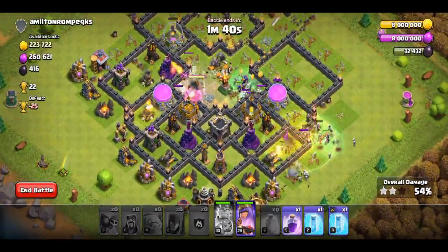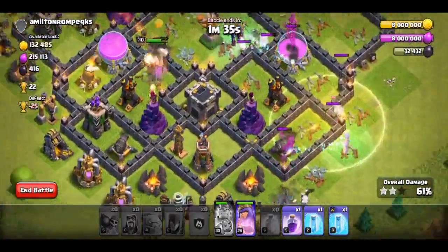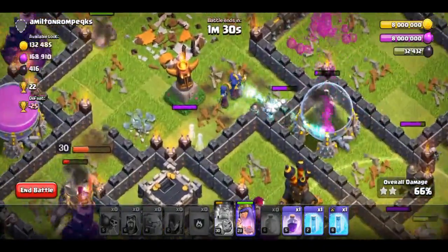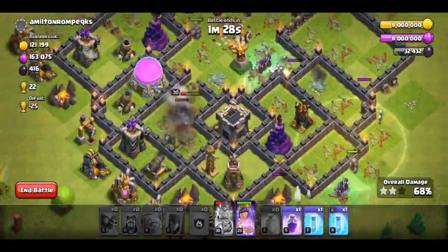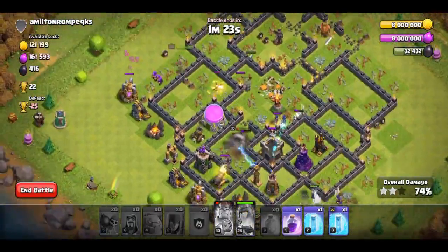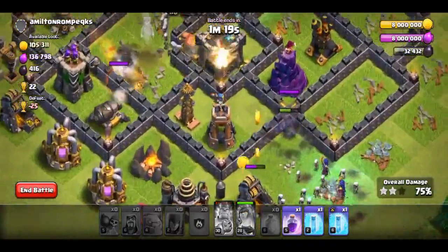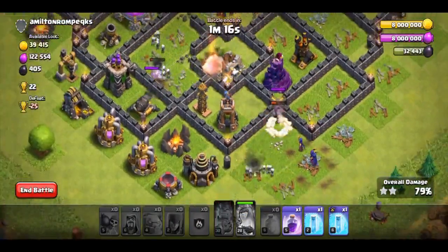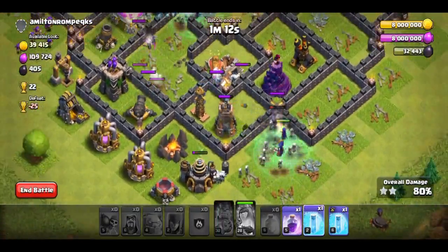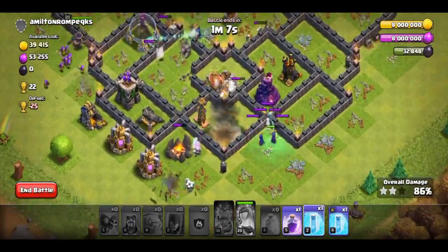One more healing spell. Okay, one more healing spell. Attack the core. I will get the sword — I will try to push up through the core.